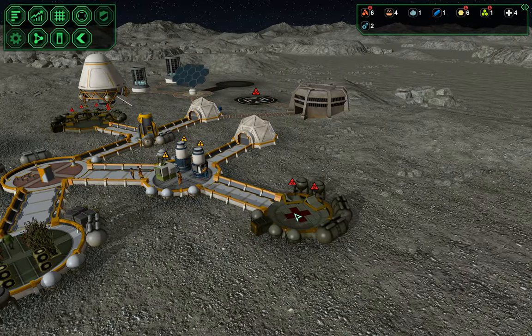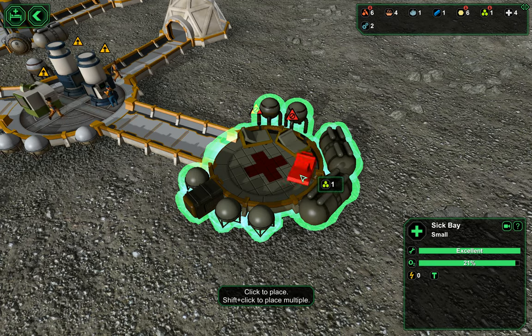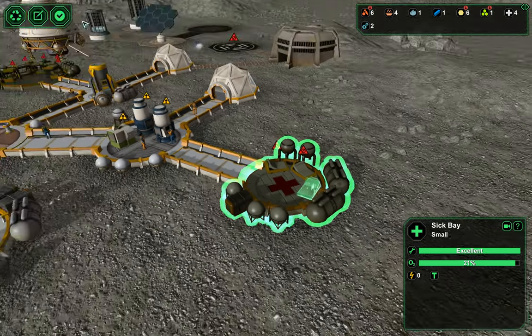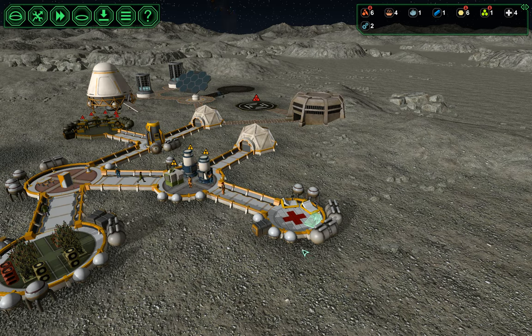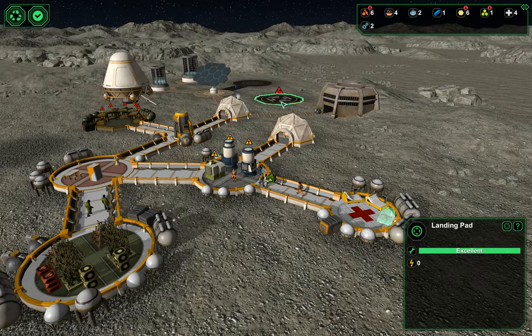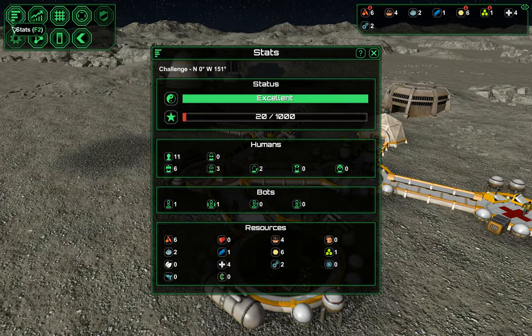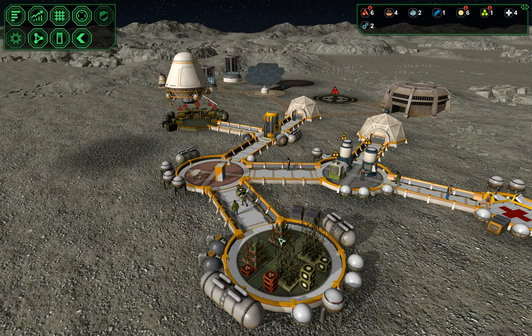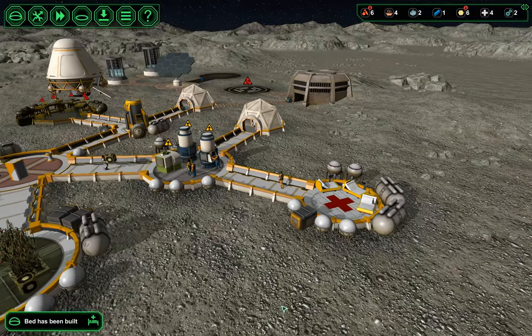Let's staff this bunk with beds so at least if we get a solar flare, they'll have a chance to not die. Should I turn the landing pad on for a medic or just wait it out? Let's wait to make sure we have enough food to feed the 11 people we have, because this is all the food we're going to have without the lab.